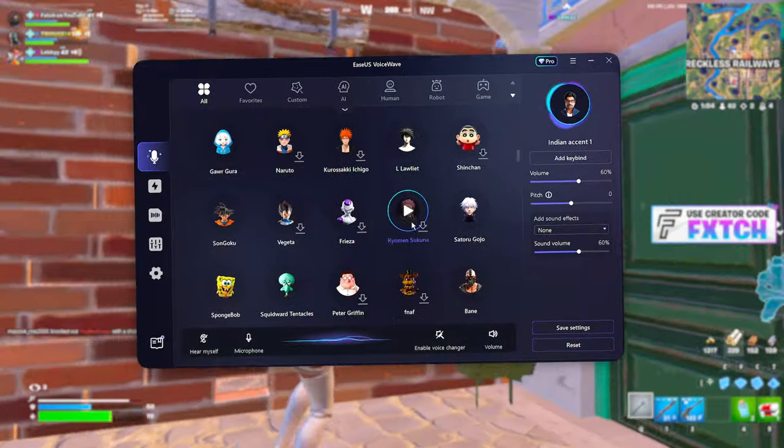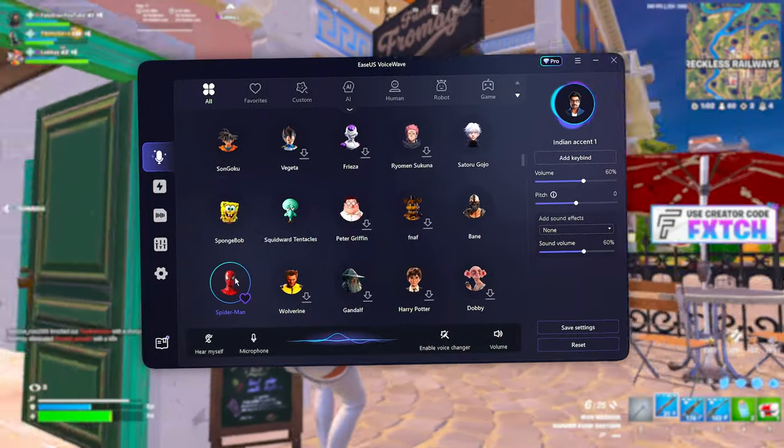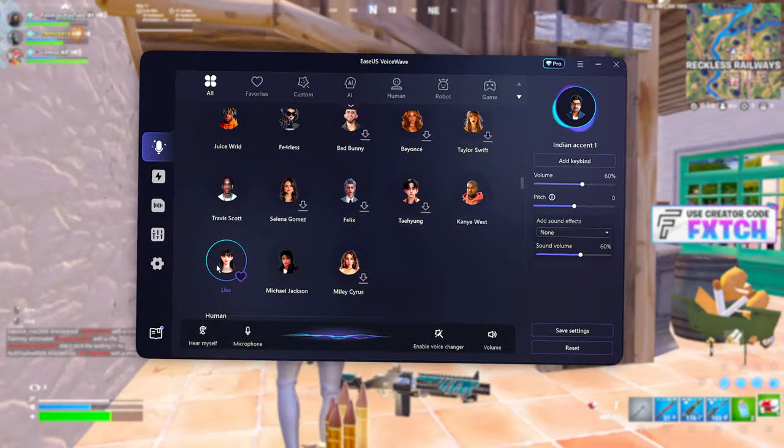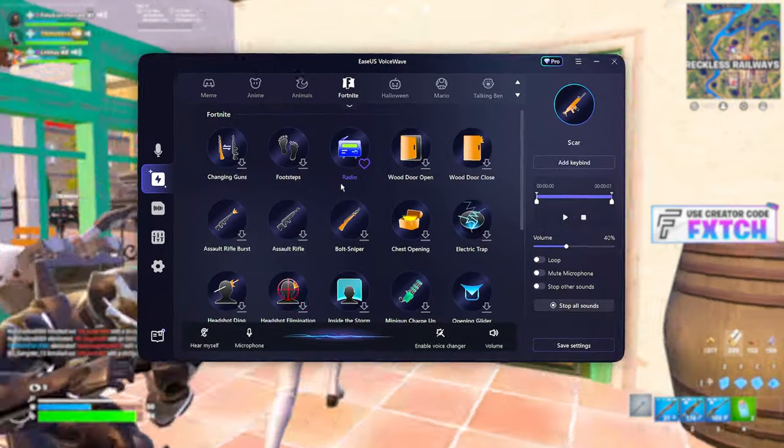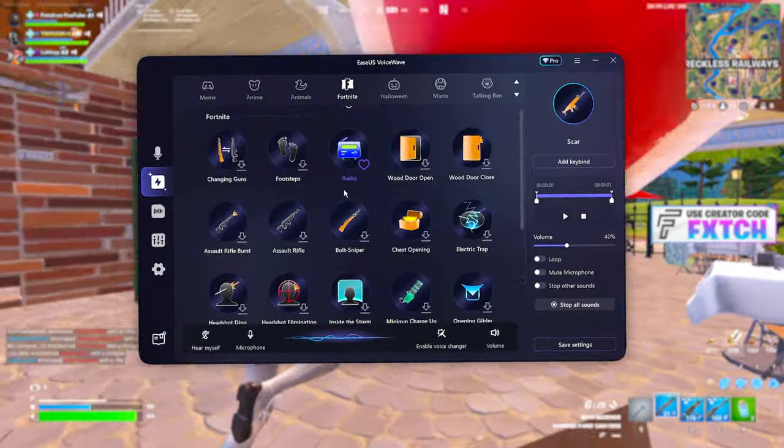They have Al from Death Note, SpongeBob himself, Spider-Man, Juice WRLD, Travis Scott — great for Fortnite — Kanye West, Lisa from Blackpink. They have everything. They also have all these Fortnite sound effects.